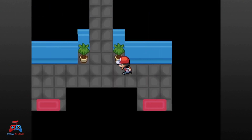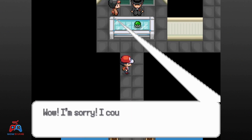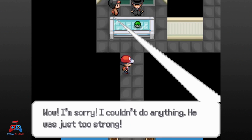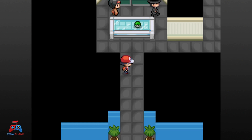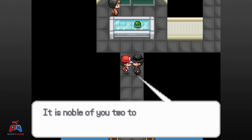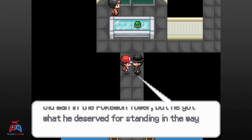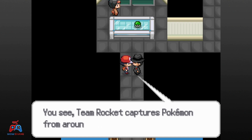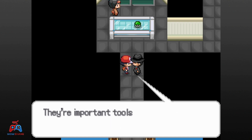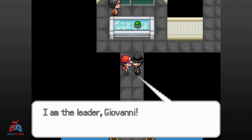Giovanni is there and reveals himself. He says it's noble of us to worry about the old man in the Pokemon Tower, but he got what he deserved for standing in Team Rocket's way. Team Rocket captures Pokemon from around the world as tools for keeping their criminal enterprise going. He introduces himself as Giovanni, the leader, and declares that for our insolence we will feel a world of pain.